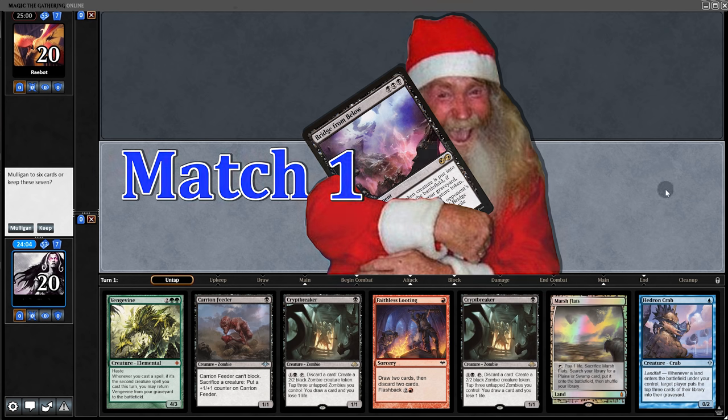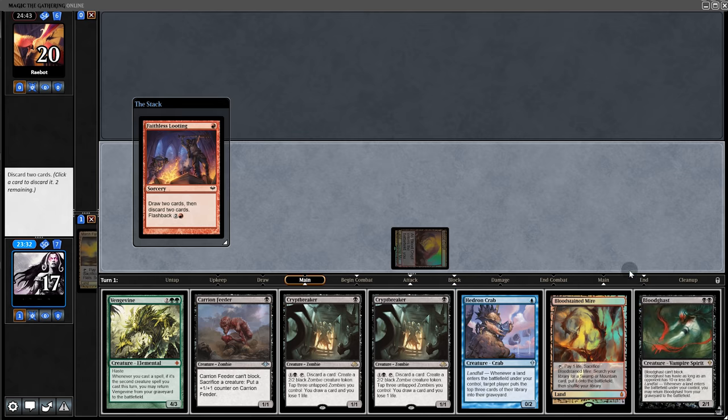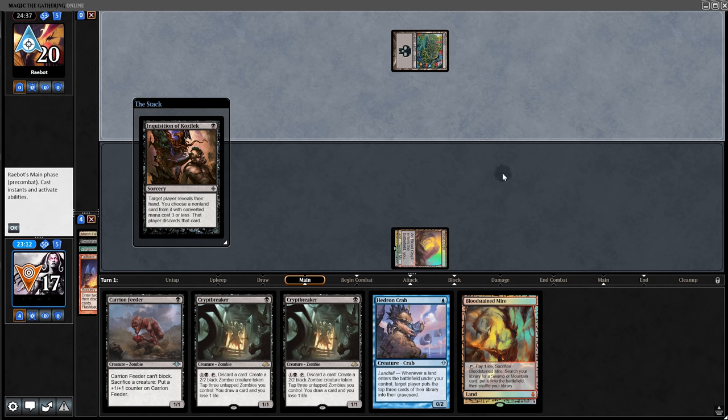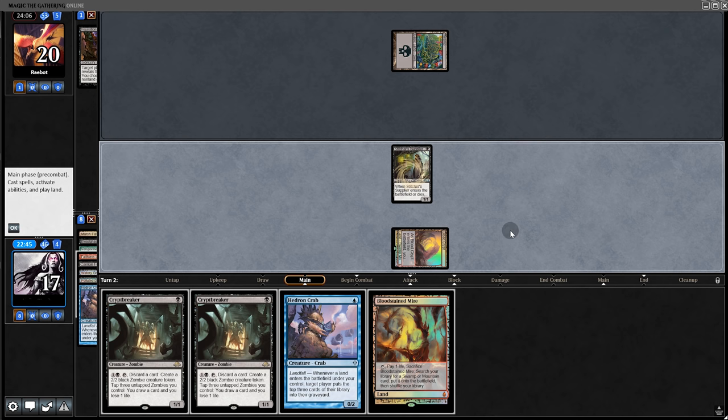Opening hand: we've got Faithless Looting and also a Hedron Crab — gotta choose one to start with. Looting seems like a good game plan, so we'll keep. Our opponent plays Inquisition — that's fine because either way next turn we're getting back Vengevine and Bloodghast.